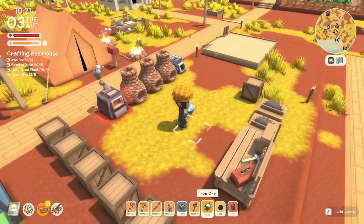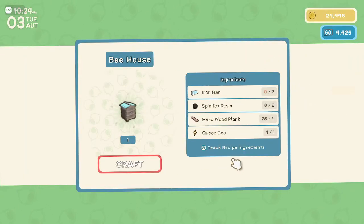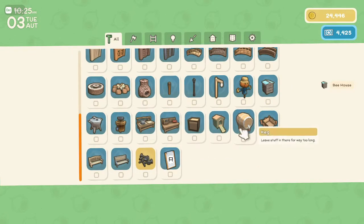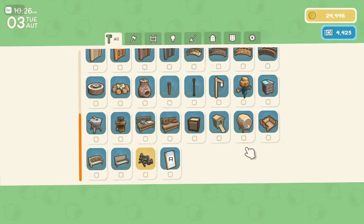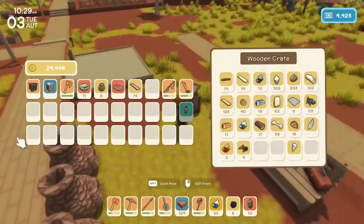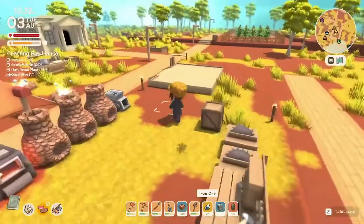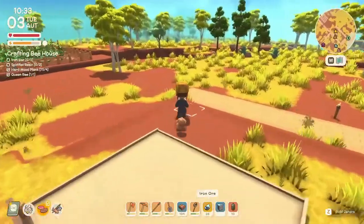We might just make one beehive for now because I really want to use the iron bars for the cakes — we'll make money there and can get the wattle brew tea and such. Let's grab you and we'll put the beehive probably over by our flower garden.